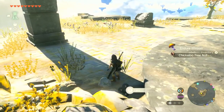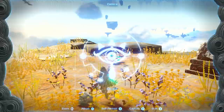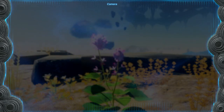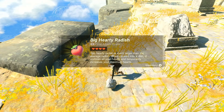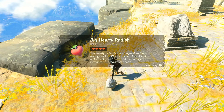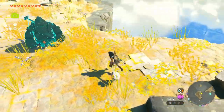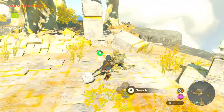What about this plant? This looks new - it's the Big Hardy Radish. This is something we'd find in Breath of the Wild but it's cool to find it here. You can see it peeking out of the ground. The hardy radish is much larger than the average radish - when cooked into a dish it restores all of your hearts and temporarily increases your maximum hearts. Very useful - that's going to be a great cooking ingredient.